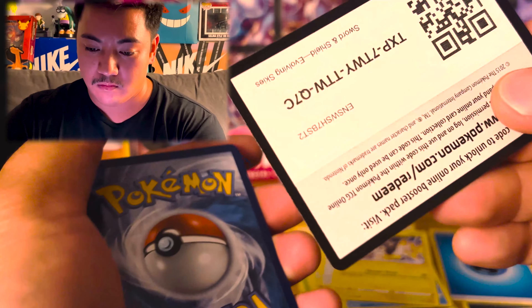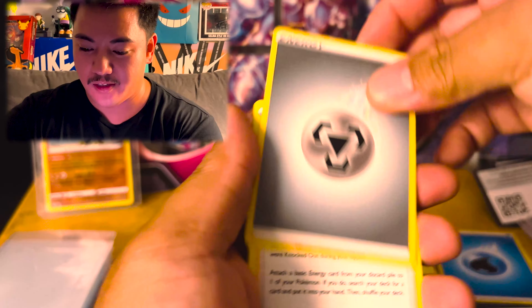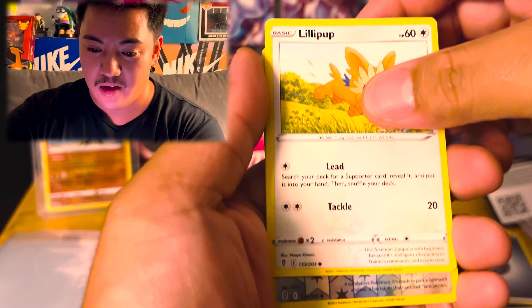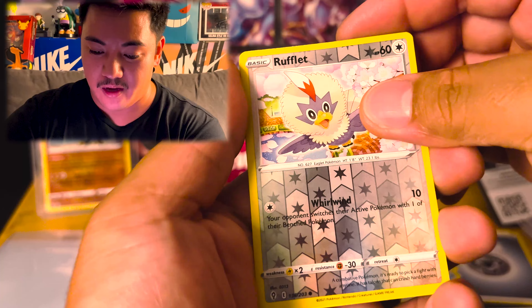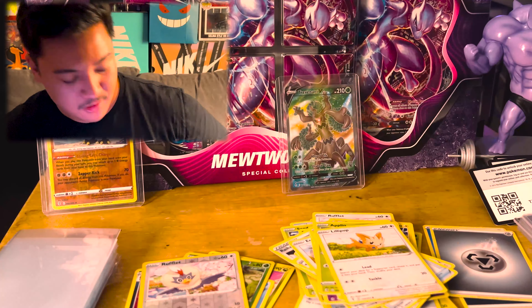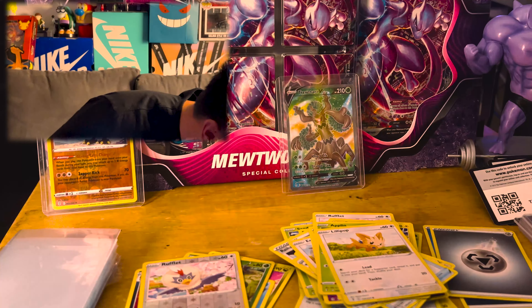Come on Umbreon pack, let's pull an Umbreon in this guy. All right let's see if we get any big pulls. Normal - let's go two in a row! Ronaham, Vigoroth, Dreamball, Eevee, Cutiefly, Pikachu, Stufful, Lilipup, Rufflet - reverse and dang, the evil non-hollow rare. Shucks. How much is that - four?